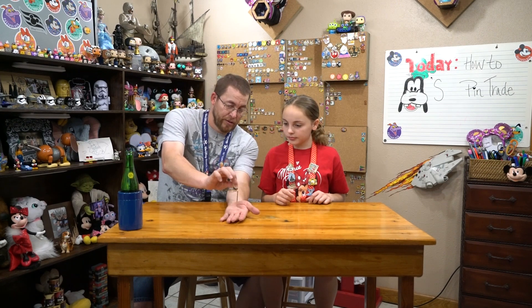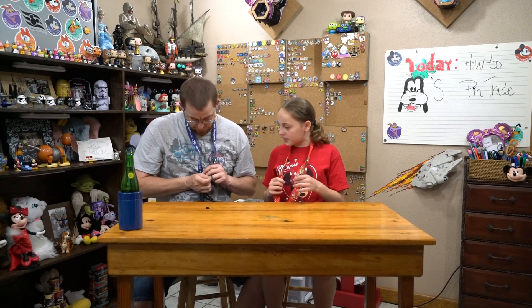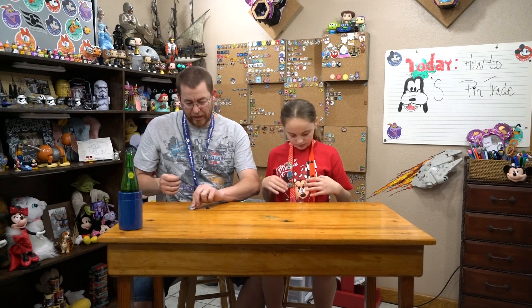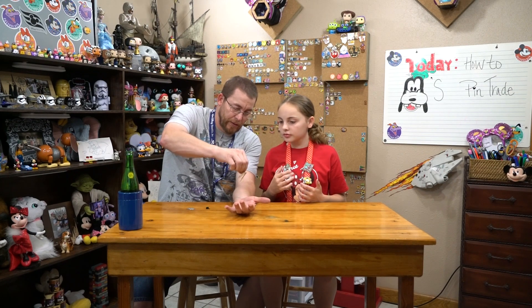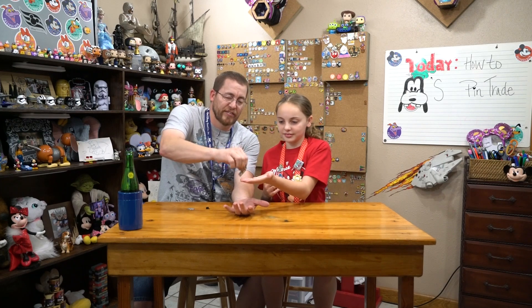And if you'll see, this is a larger pin. It opens up, so it's pretty heavy. It only has one pin on the back and one Mickey back holding it. And as you notice, that slides on and off real easy. Watch this — there it went. So pins can fall off that easy. It's like when you're walking, it just goes like this. If you use one of these locking backs, and you've got that same pin on there, it doesn't fall off. It is locked. So we suggest putting these locking backs on.